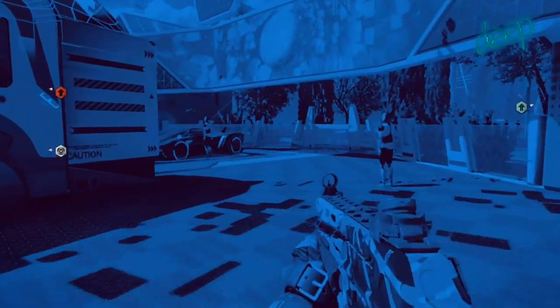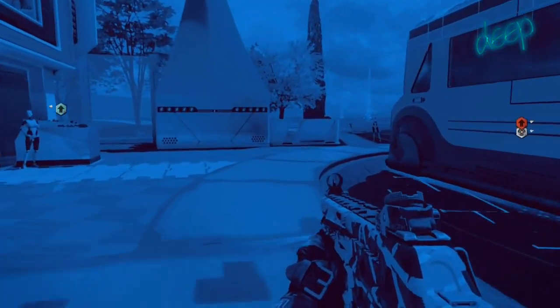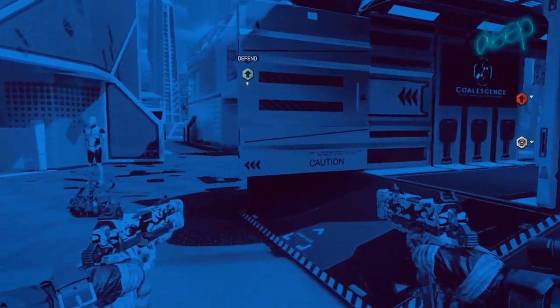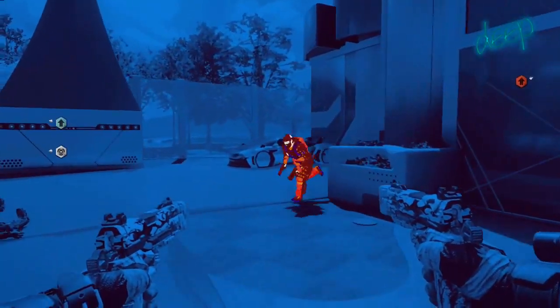This glitch is really cool because as you'll see here, the enemy is like a bright orange color, so it's like this thermal vision glitch that allows you to have this really cool screen. This is only practical in custom games, but it was a really cool glitch and a really cool visual effect.